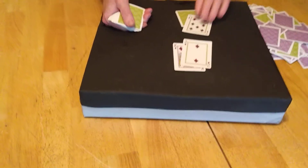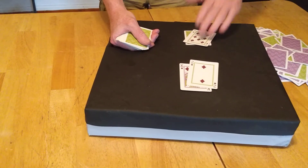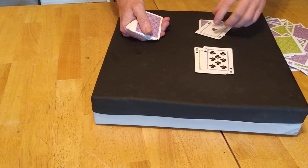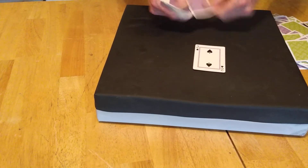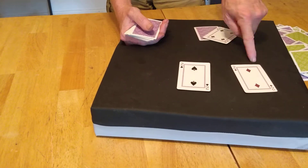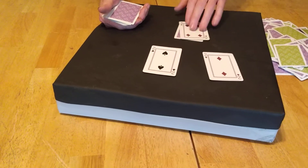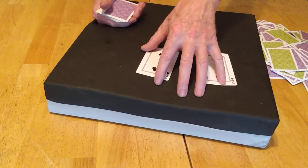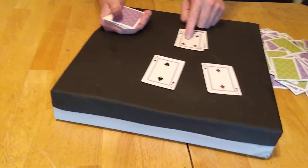12 against a seven — different story. The dealer has 17; we have to hit 12 until we get to at least 17, because that's what we figure the dealer has. 11 — always double down with 11. Yes, that's an ace. Pair of deuces against a four — we do want to split these because even if we end up with two 12s, the dealer has to hit. He's probably got 14. We're banking on the mathematical value that the dealer will bust with a four up.